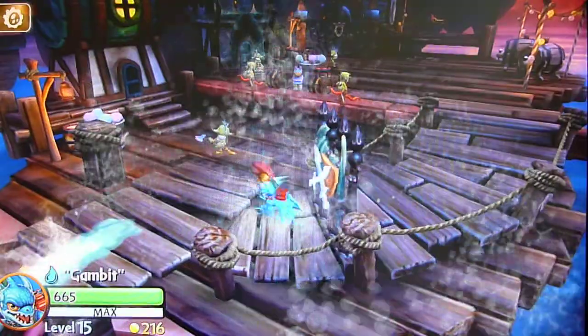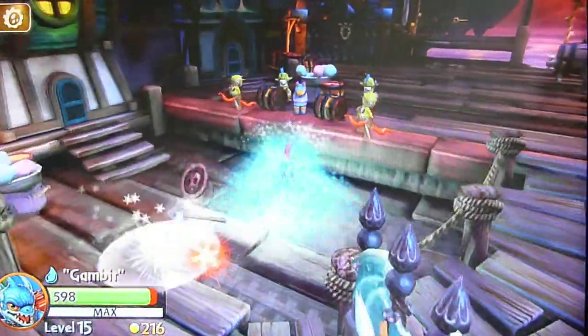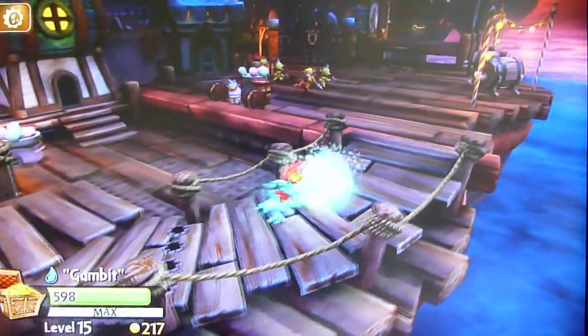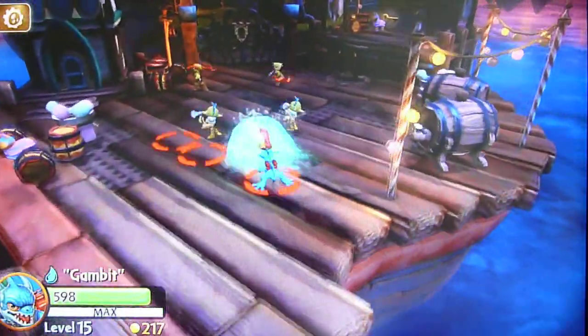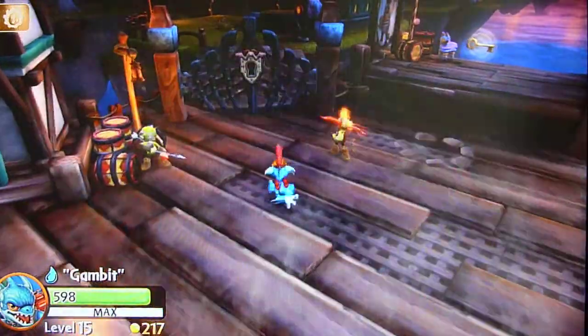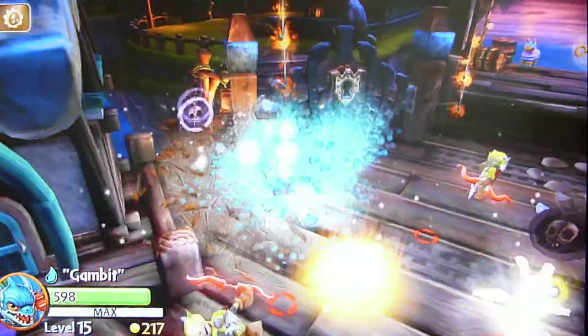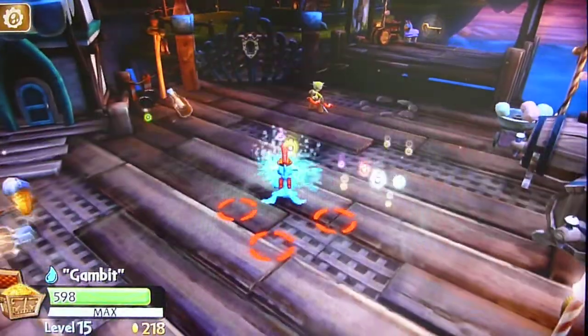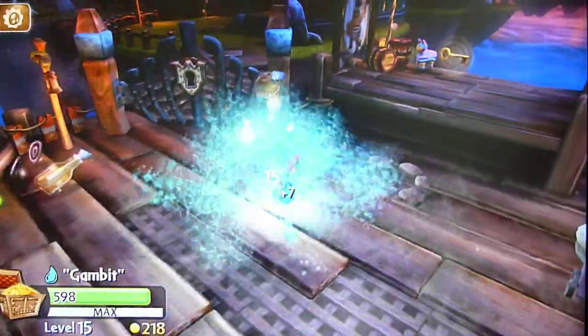You can slam it and do an attack here — you see that? So that summons the wave. Hold the wave down and slam. That's 33 damage — pretty impressive amount of damage. It varies, but that's his ability and I quite like it.